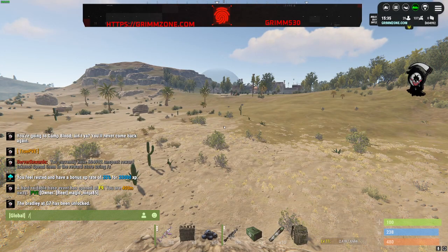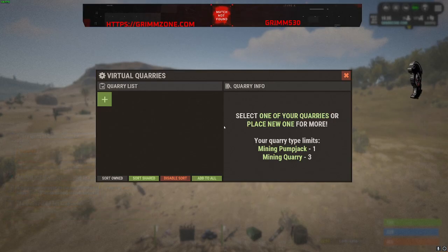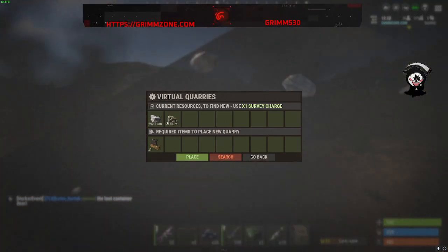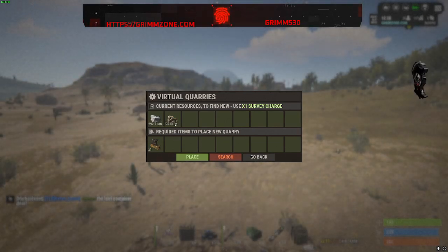We're going to pull up the menu. You want to add a query, so in order to do that you need to click search. This shows the available resources — it's percentage-based, so you can get better yields than what's showing up here.